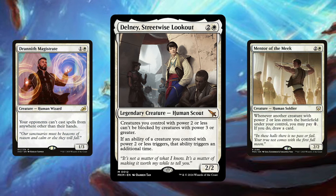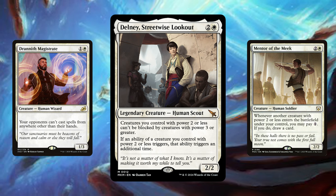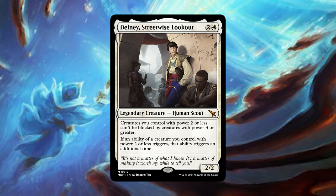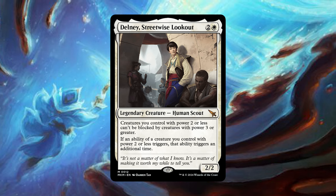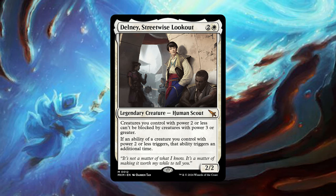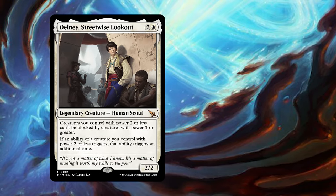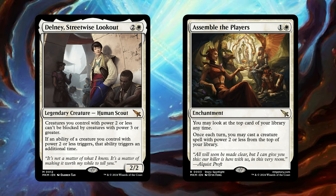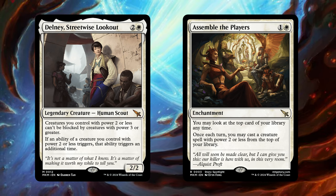The last couple of years we've seen Wizards of the Coast making white commander decks stronger. They used to miss an identity. That's why I think Telny's Streetwise Lookout is a great example of a new playstyle fitting with the color's identity. Telny cares about creatures with power 2 or less, something white cares about because they're about protecting every small piece of their army. Your small-powered creatures can't be blocked by creatures with power 3 or greater, and more importantly the abilities of your small creatures trigger twice. Assemble the Players also plays into the 2-power theme — it lets you look at the top of your library and play the small creatures. Wizards really want to push this mechanic and seems to really make a new theme happen.